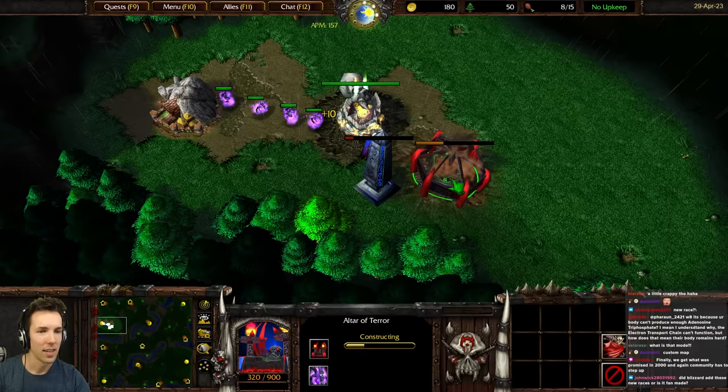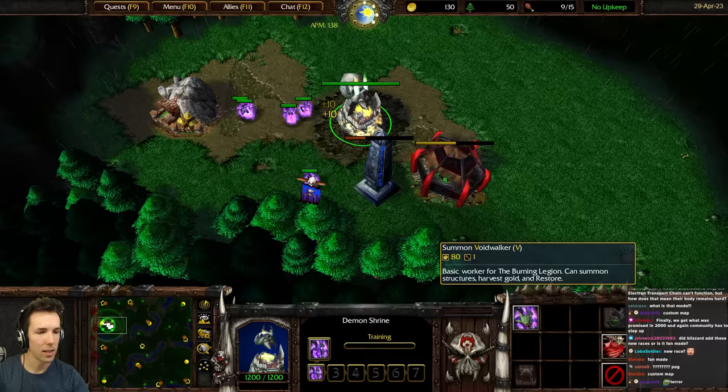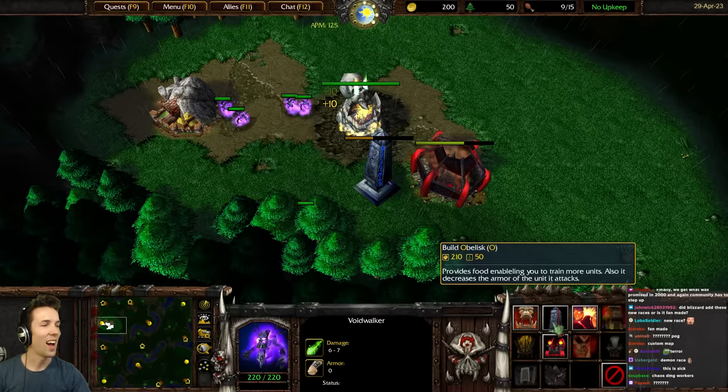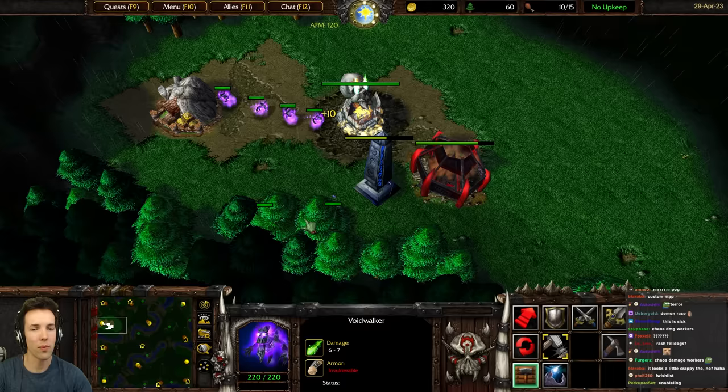We have the Altar of Terror, which makes heroes. Then we have the Obelisk, which enables you to train more units and decreases the armor of the unit it attacks. I am so impressed again. When I was playing Naga, every building had unique, interesting features — it's just fun.